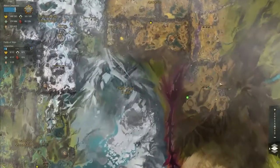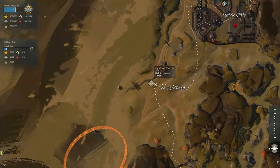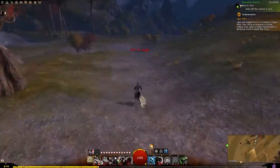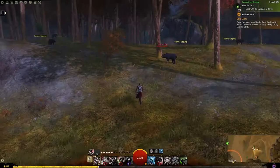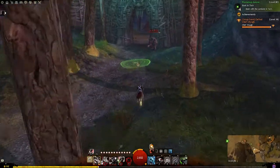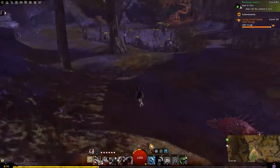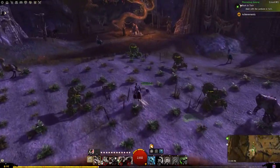Next you're going to head over to the Fields of Ruin at the Ogre Road Waypoint. What you're looking for is south. You're going to go right in here into this Ogre Camp, and there you are — all those grapes. The grapes are what you're looking for. And that's it.